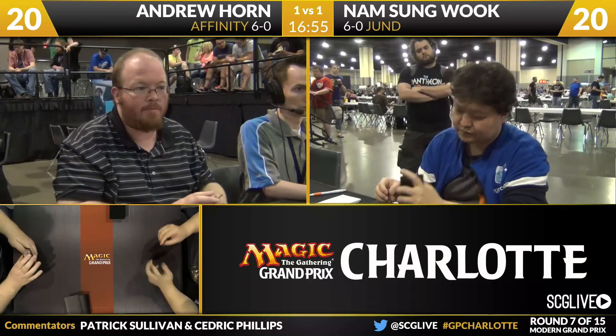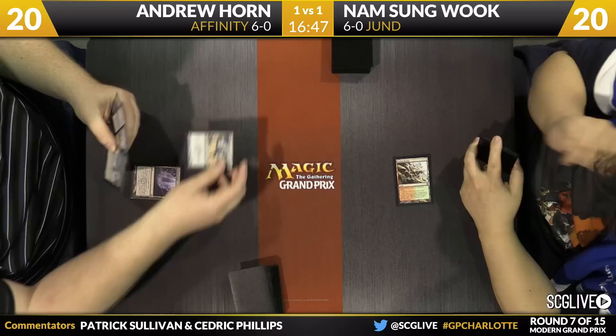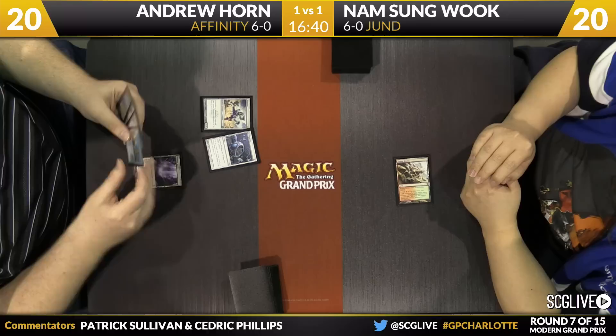A hater in the house — that's what we got. Nam Sung Wook is on the play this game too. It's going to be an uphill climb here for Horn. We'll see if he can get the job done. He's got a Memnite to start, he's on Inkmoth Nexus as a land, and here's a Welding Jar. His hand actually looks very land-heavy — not very explosive at all.